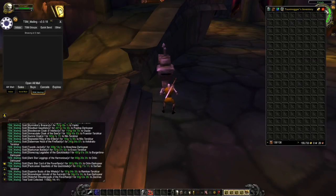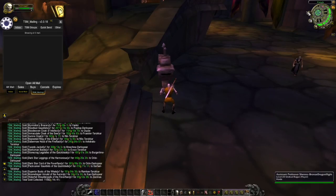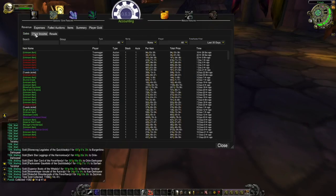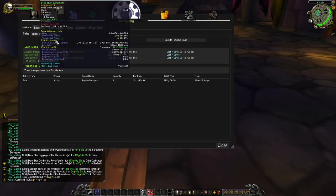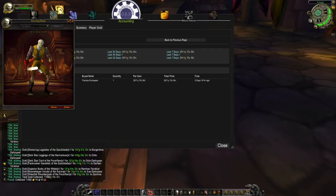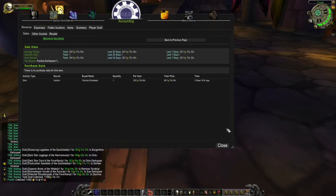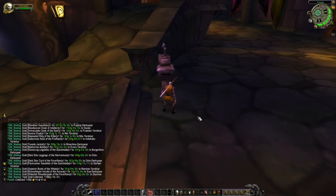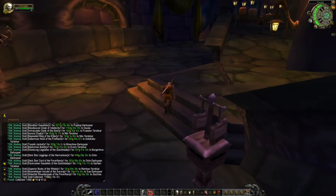Let's see what sold: auctioning sales, unknown item, Bloodlust Gauntlets - item level 55, red hands. That's why it's more expensive - people going for a red transmog. That's about it for this character, not so much going on for this week.